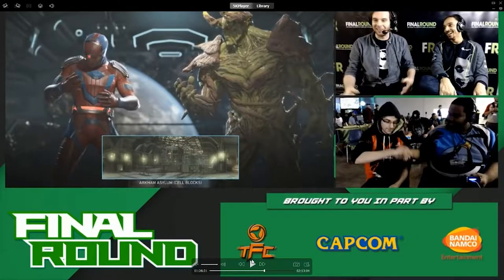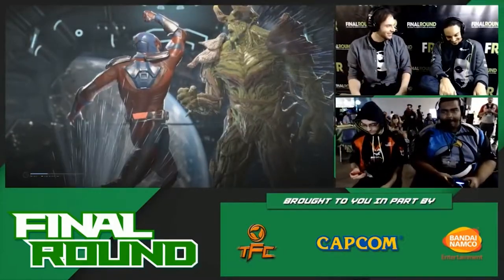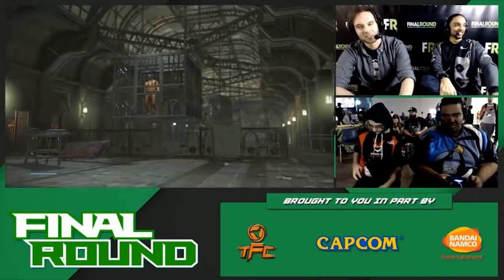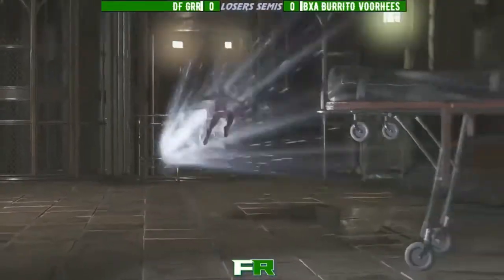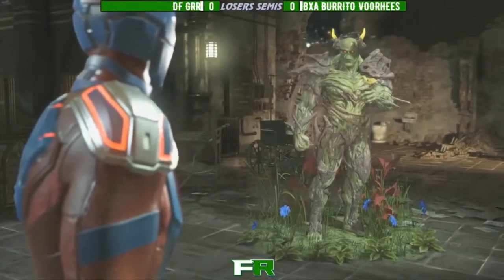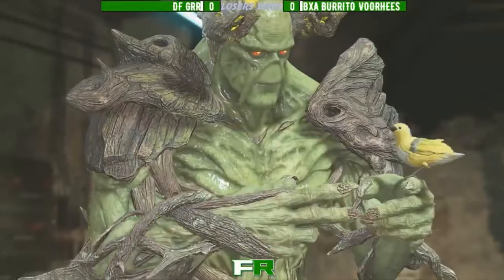All right, what's going on guys, Station here back with another breakdown match analysis of Final Round. This time we're going to have GER going up against Burrito Vorhees. The matchup is going to be Swamp Thing going back to Adam — a really interesting matchup. Not often do you see either of these characters, so I don't really know how it's going to play out.